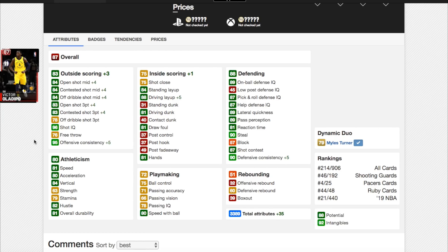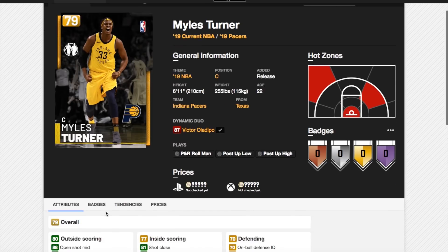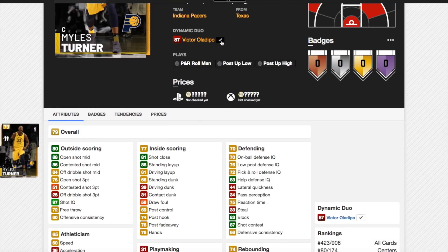Oladipo is already fast and a really good defender — 89 on-ball defense, 89 quickness and 90 steals. He's already an absolutely insane defender, and he just becomes a really, really good shooter with his duo. You can't go wrong — it's like 8K MT. With how good Miles Turner is, this dynamic duo is so nice. I'm guessing that Oladipo probably goes up to maybe an 89 or even 90 overall Ruby, and Miles Turner probably goes to an 82 or 83, because the consistency ratings are so important for overall and he goes up loads in both of them.